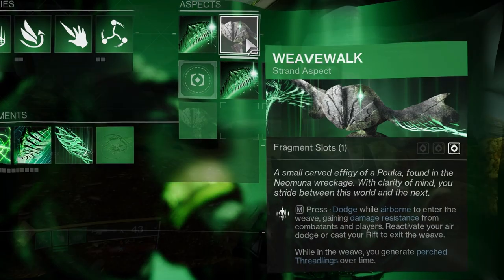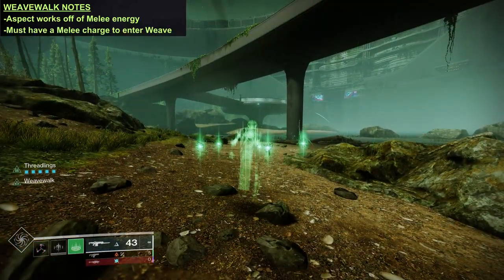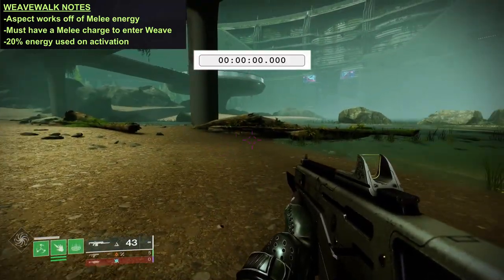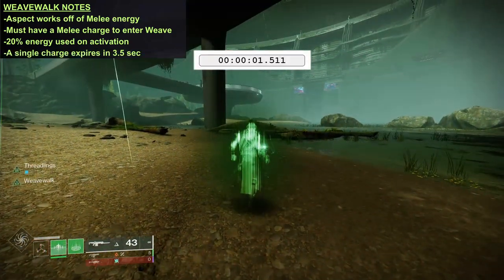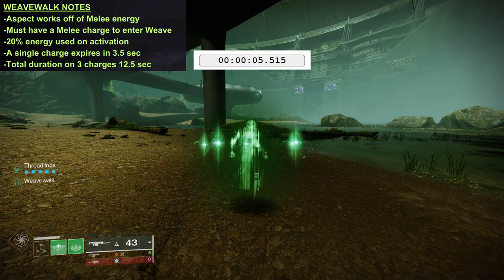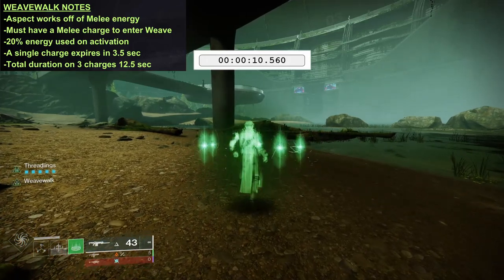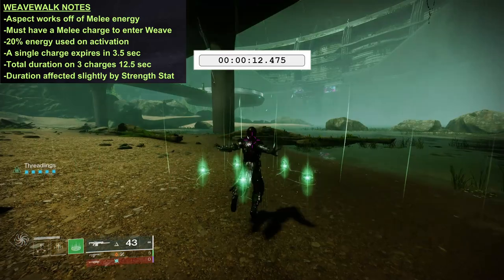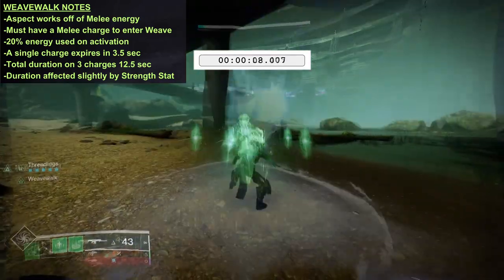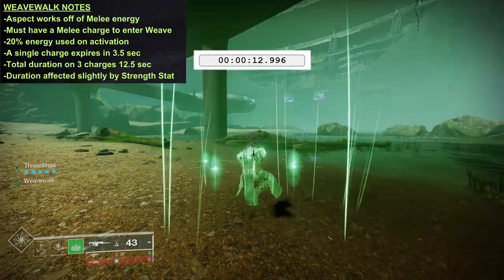Looking at it in action, Weave Walk is linked directly to your melee — you must have at least one charge available to activate it. Entering the weave will immediately use about 20% of your melee meter and will expire in roughly 3.5 seconds. But since we are able to stock up three melee charges, if you do have all three available, you can remain in the weave for approximately 12 and a half seconds. In my testing, this does appear to be affected by the strength stat, but only slightly — the initial test was done at tier 4, I moved up to tier 9, and saw about a half-second increase in the overall duration.